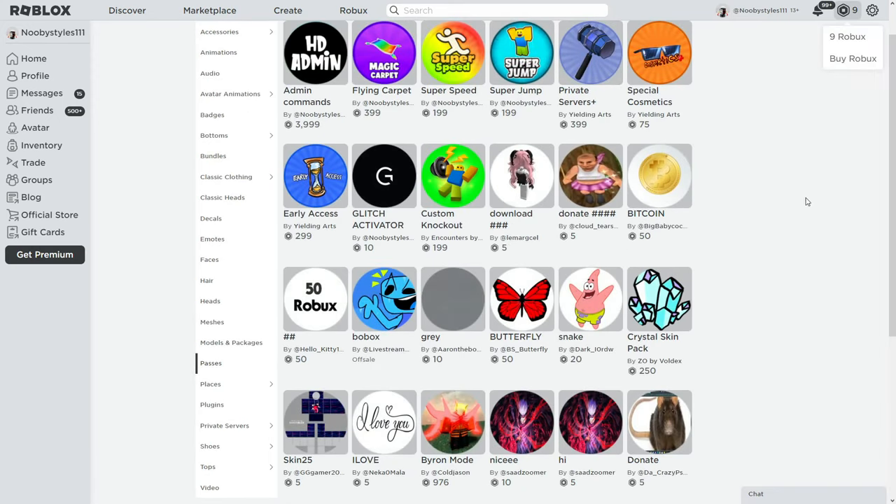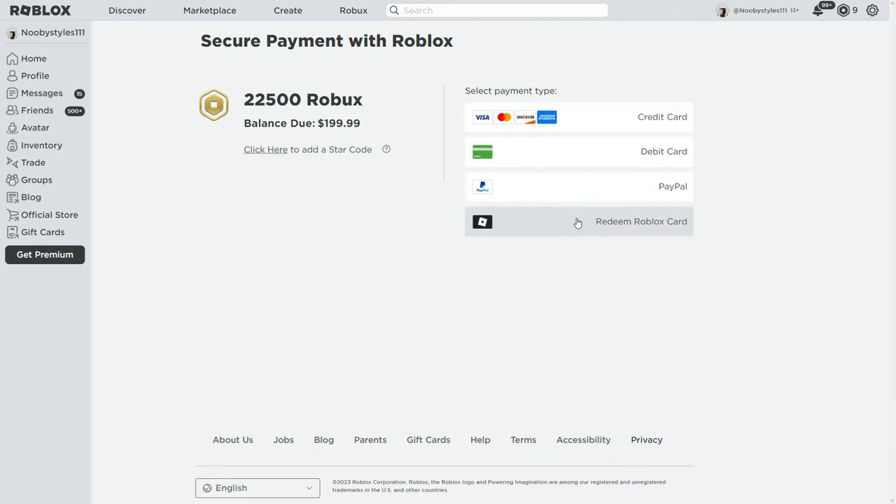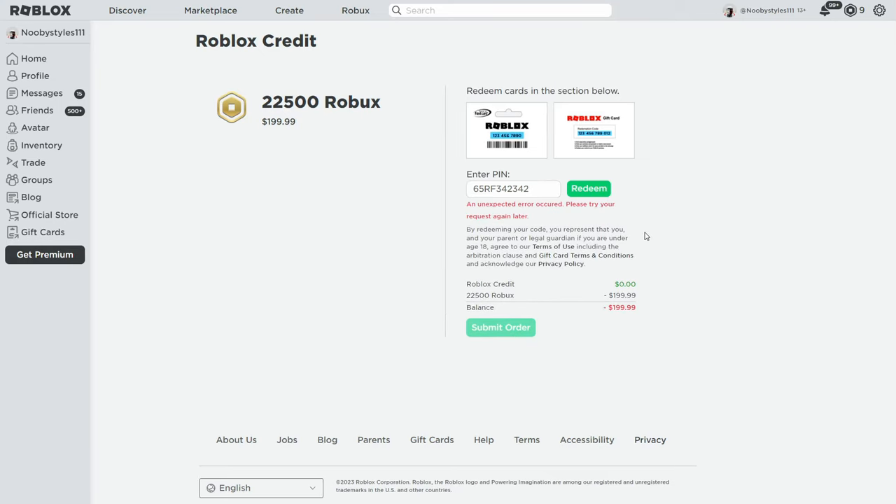Now go to the Robux icon and click 'Buy Robux.' Click on the last option again, then go to 'Redeem Roblox Card' and type in a bunch of random numbers once more. Click Redeem and wait. As you can see it changed — this is what you need. If this doesn't happen, go back to Inventory, go to Game Passes, click on the Robux one, click Buy, go back to the Redeem Card section, enter random numbers, and repeat until you get this error.